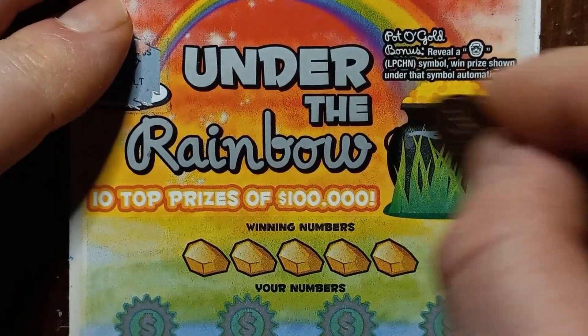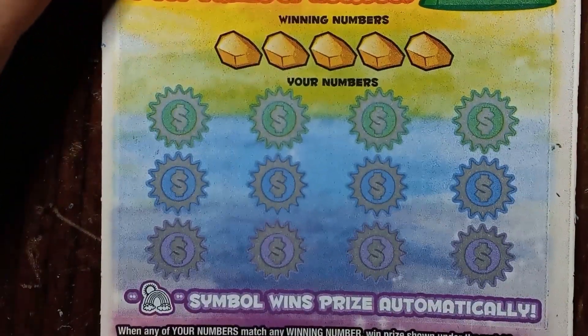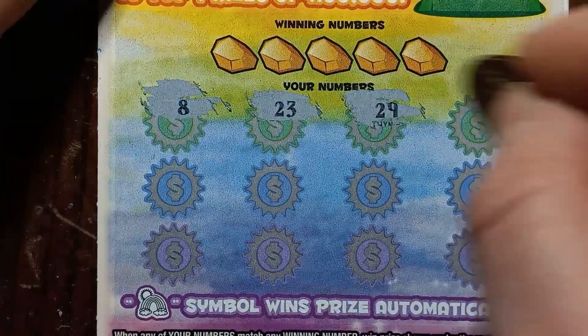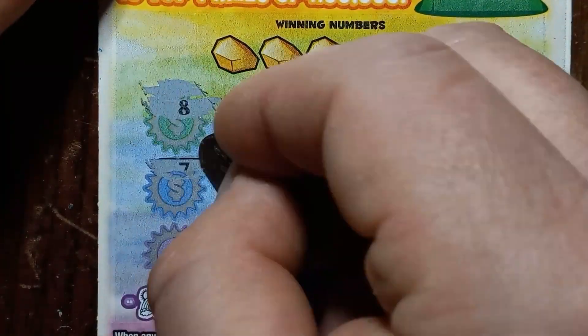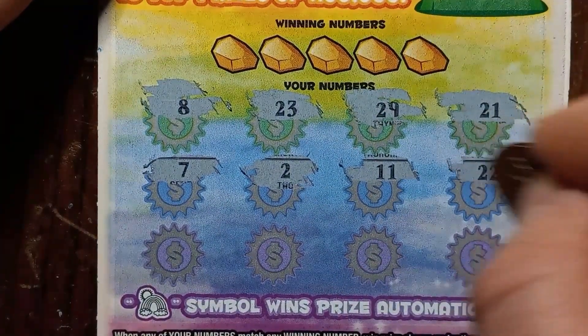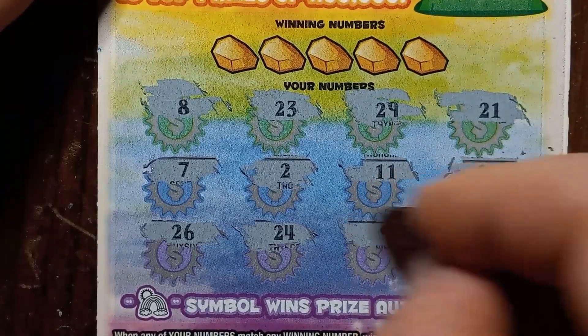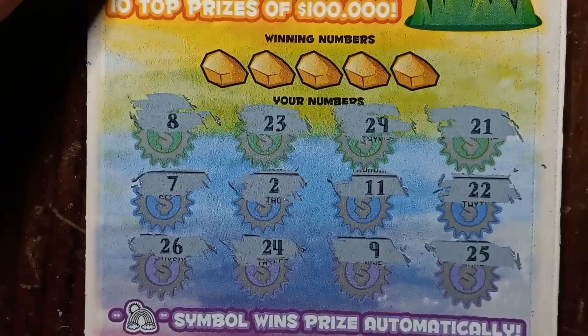We're down 2. Black Box 59. Can we get the 5 times? I haven't got that yet — hopefully we can get it here. No. No cloud bonus. Will Mr. Leprechaun make an appearance here? No — we got a clover. All comes down to the main part of the game. Number 8, 23, 29, 21, number 7, number 2, 11, double deuce, 26, 24, number 9, and a 25. No symbols.